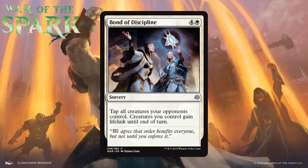Next we have Bond of Discipline, which for four generic and a white is an uncommon sorcery. It taps all creatures your opponents control, and creatures you control gain lifelink until end of turn. This is the kind of card that's really going to make you groan when your opponent casts it — it just ends games. It might be clunky at five mana and isn't always good, but I can't see being a white deck and not wanting one. You don't want more than one most of the time, but as a one-of, I think it's a C+.